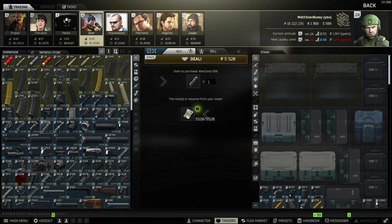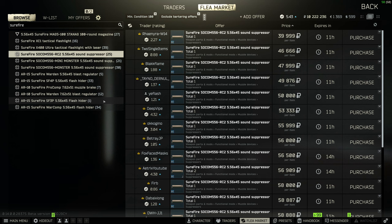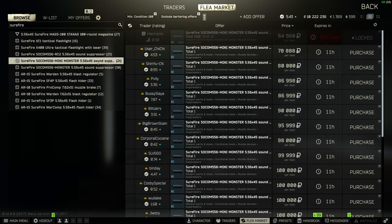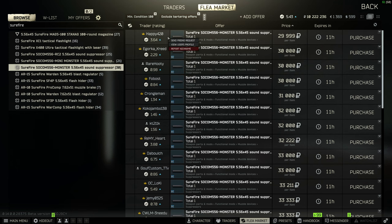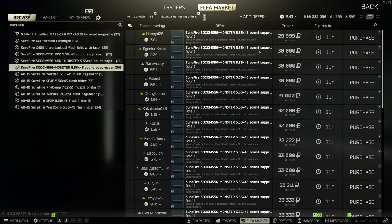For the second silencer option, go to Skier rank 2 and get the Surefire flash hider for only 5,500 rubles, then buy the suppressor from the flea market. There are three silencers that fit that flash hider: the tan Surefire sitting around 45k average, the Mini Monster Surefire (part of a gunsmith quest so probably not cheap right now), and the normal Surefire Monster, which usually sits right around 30k — you can get a ton of them for 30k or even cheaper. Depending on RAM prices, this second option will probably be cheaper, and both options are pretty similar in price and stats.